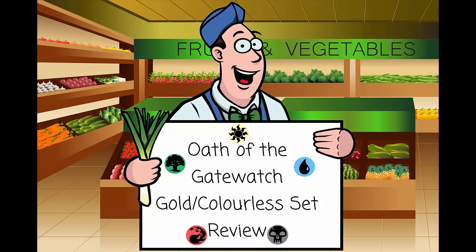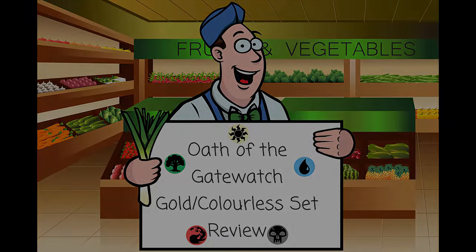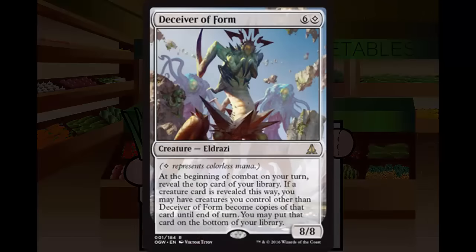First up we have Deceiver of Form. It's a six and a colorless, meaning you can pay six of anything but one mana must be colorless. It's a rare Eldrazi creature — an 8/8 — and at the beginning of combat on your turn you reveal the top card of your library. If a creature card is revealed, you may have creatures you control other than Deceiver of Form become copies of that card until end of turn, and may put that card on the bottom of your library.